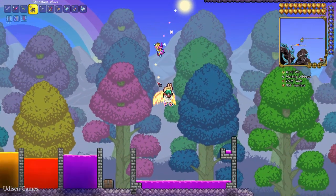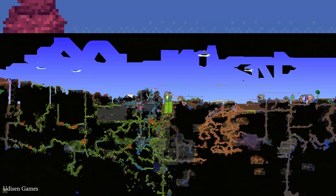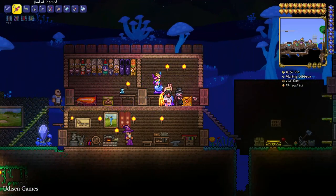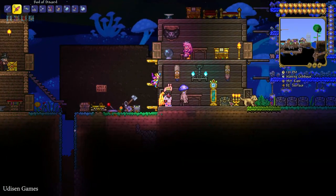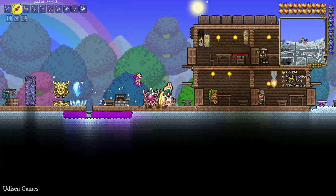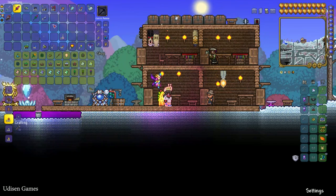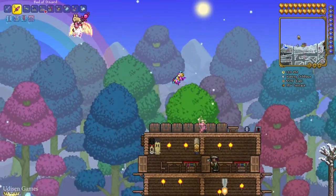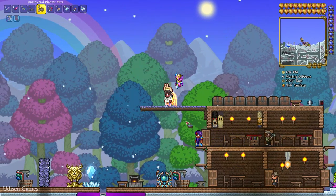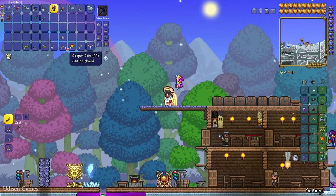Option number four: find the Dryad NPC in your world and kill different bosses, including the Eater of Worlds or Brain of Cthulhu. After you kill this boss, go to your Dryad — she can sell you a Deathweed Planter Box. Collect this planter box and you can plant your Deathweed not only on Ebonstone but also in the planter box. The difference is mainly aesthetic — you can walk through the planter box but not through the Ebonstone block.